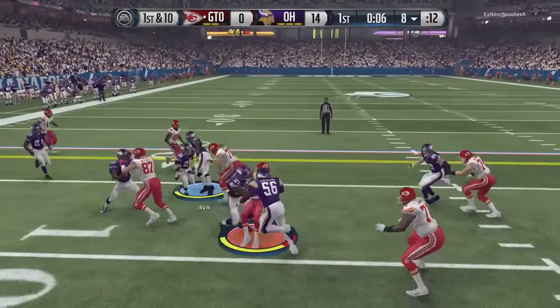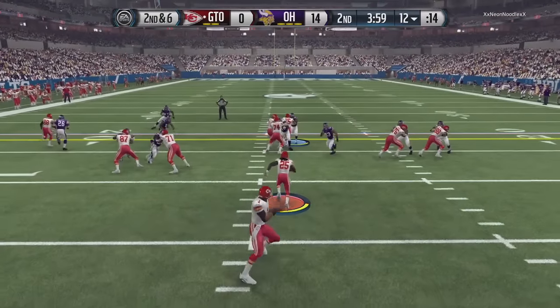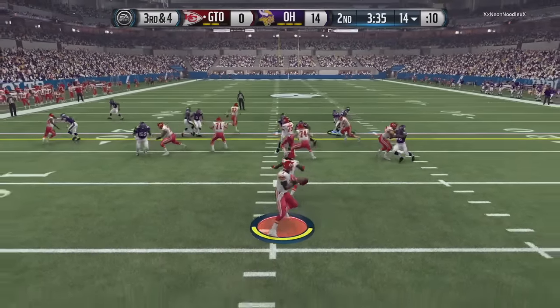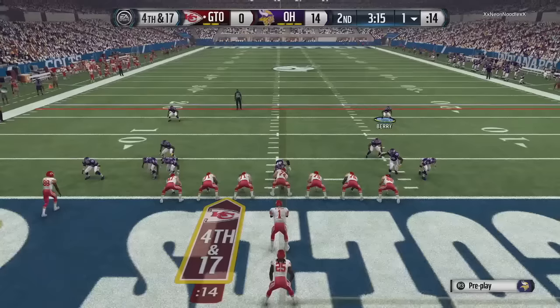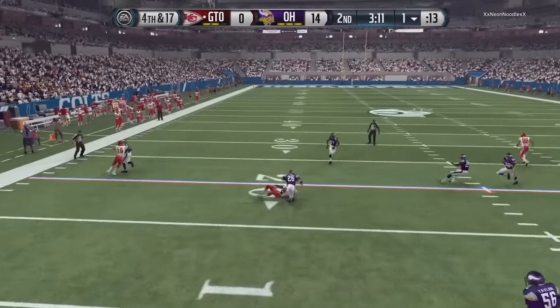New set of downs for my opponent, and he's got Jamal Charles. We're locking him up once again — he's running strong power and I know how to stop that pretty well. We get another stop, bringing up third and four. My opponent goes with some play action trying to find someone open, and Lawrence Taylor comes screaming in off the edge. On fourth and 17 he goes for it once again, and we just shut it down.